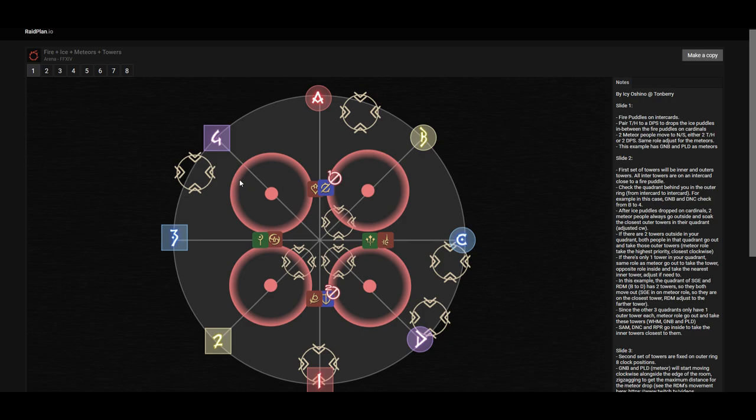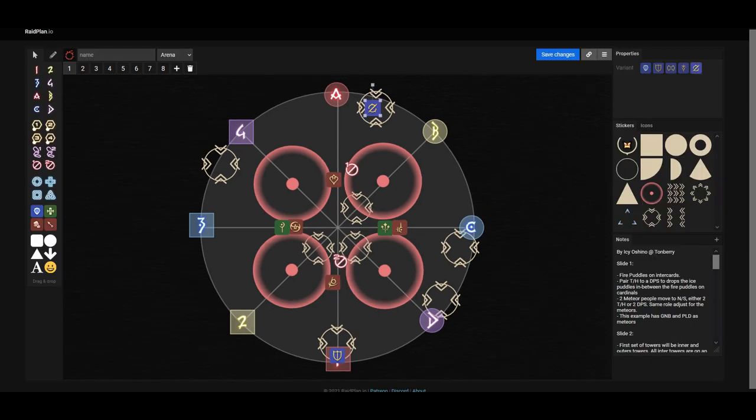There are four sets of red puddles. These are fire puddles — if you step onto them, you will get a fire debuff and this will kill you. Next, there is a set of towers. These towers are not always in this configuration; they could possibly be placed in various positions. Make sure to locate where the towers are. I will be explaining how to do this in a moment.